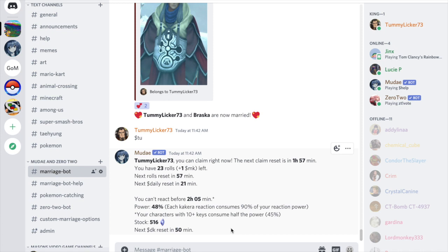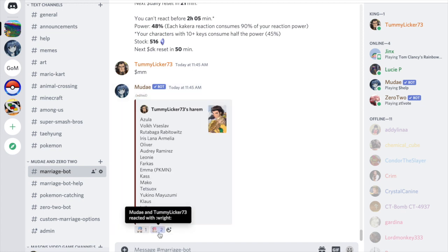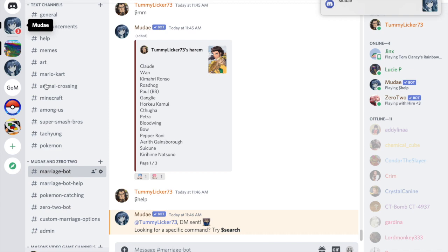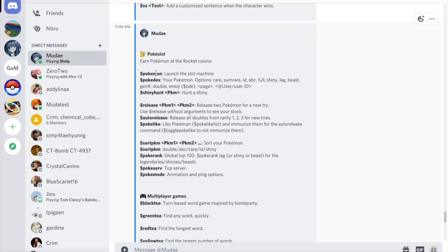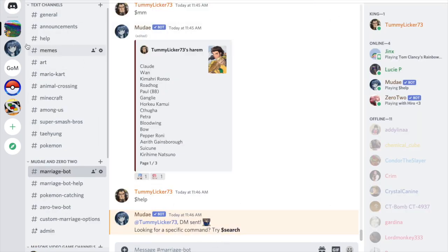Next is `$mm`, which stands for 'my harem' — that's what they call it. This is your marriage list, all the characters you've married. If you ever want to check who you're married to, this is it. You can also change the name of your harem, though I don't know that command off the top of my head. For any command, you can do `$help` and the Mooda bot will DM you a massive list of commands.